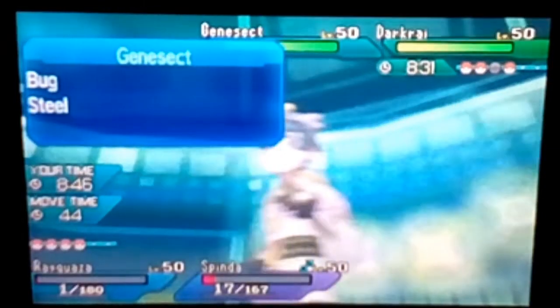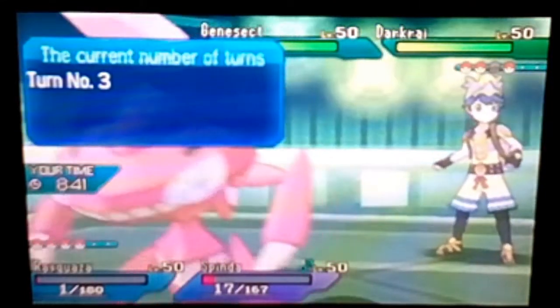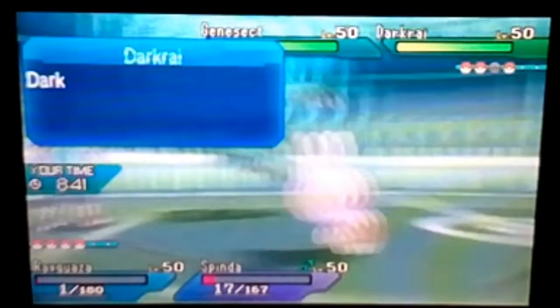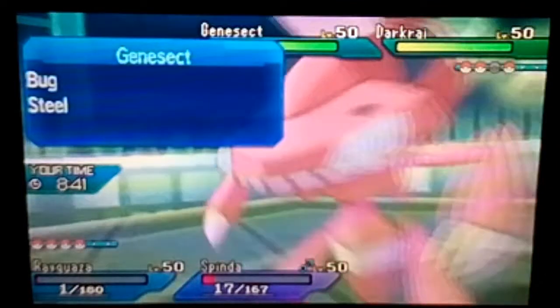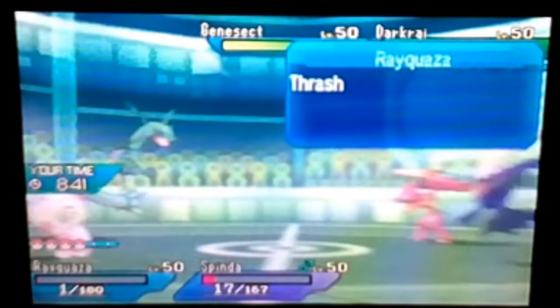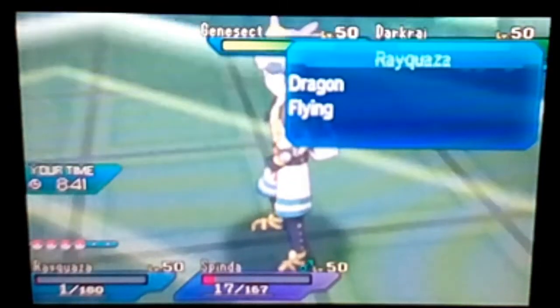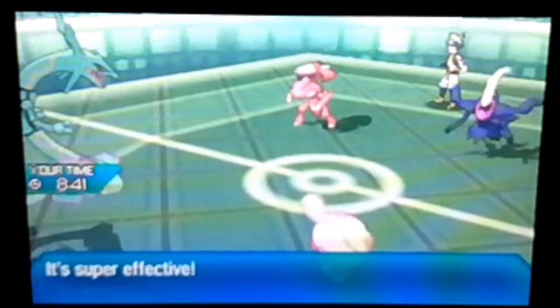I'm actually going to Skill Swap on Darkrai to get rid of Bad Dreams, because I'm not gonna live anyway. I'm really hoping he just Extreme Speeds again, because there's no way his Darkrai outspeeds us. If we can get lucky and hit an Outrage on Darkrai that would truly be phenomenal. He doesn't — hit Darkrai, hit Darkrai! No — why would you hit Genesect? Why would you even Techno Blast? You could have just Extreme Speed killed me.